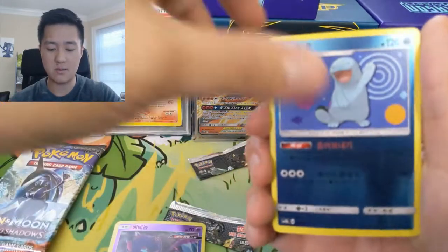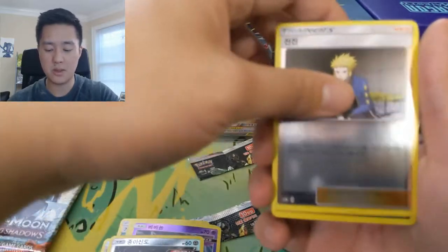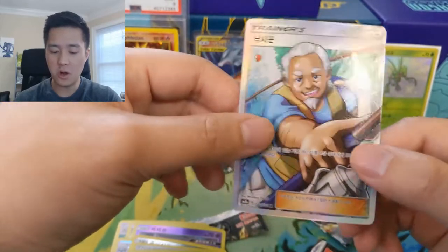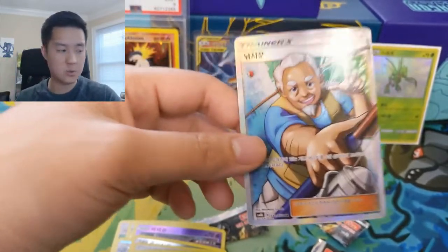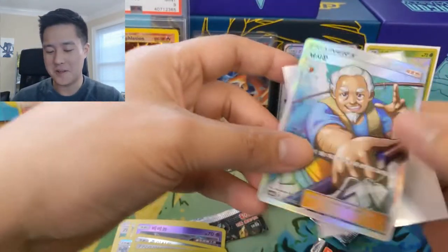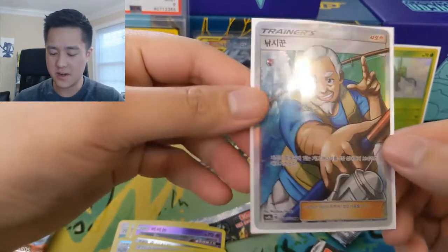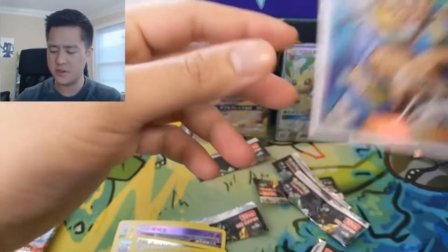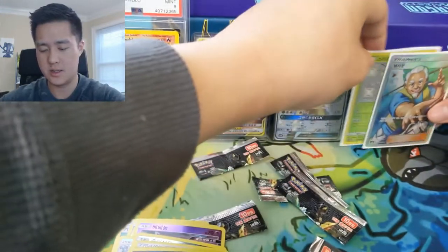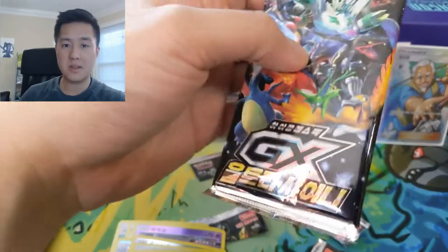The only problem is the massive warpage, so you're going to want to put them in top loaders — especially the SRs and SSRs. Oh finally, we got a Full Art Trainer! So these are all in the set as well, and that kind of confirms my new target for these boxes — the Guzma and Cynthia full arts. Very nice. We got the Fisherman. Let's talk about the giveaway.